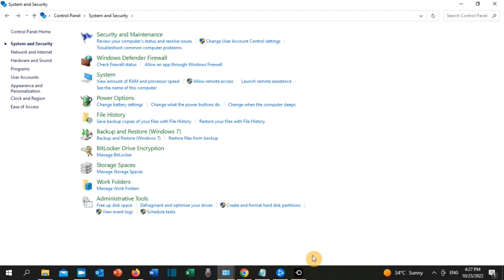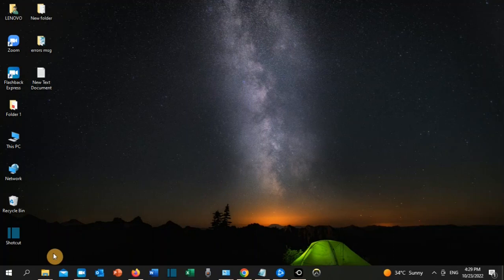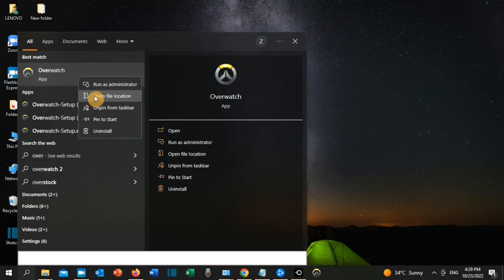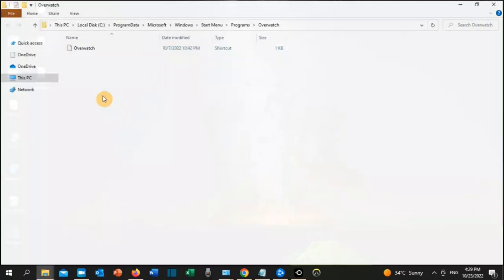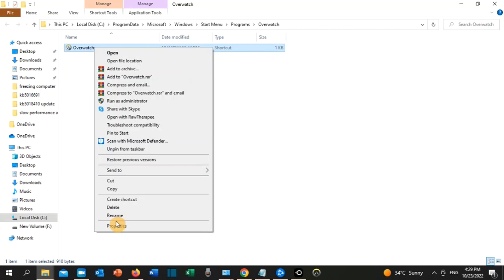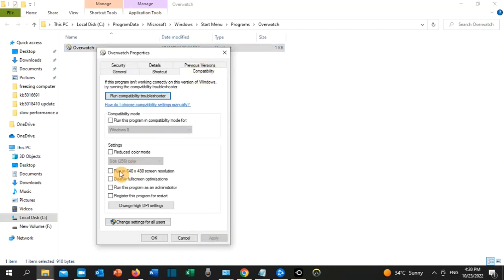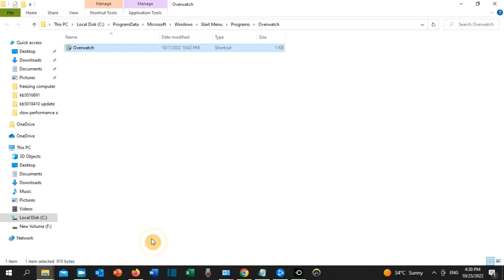That is solution number one. For solution number two, go to the search toolbar and type 'Overwatch'. Right-click the Overwatch app and click on Open File Location. Right-click it again, go to Properties, then go to Compatibility, and click on Disable Full Screen Optimization. Select this option, click Apply, then click OK.